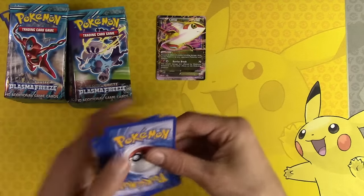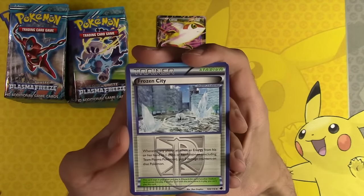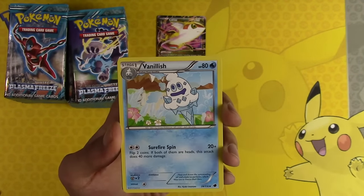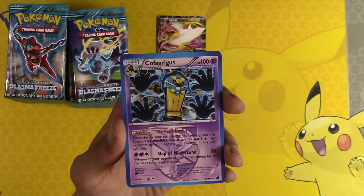These packs were definitely a lot worse quality back then than they are now. They're just ripping open. Frozen City, Vanillish, Dragonair, Druddigon, Cofagrigus.